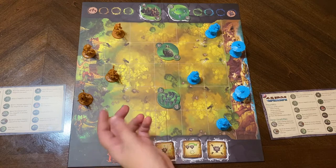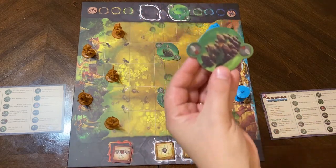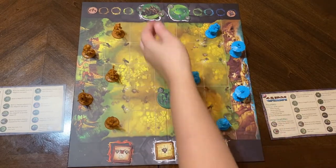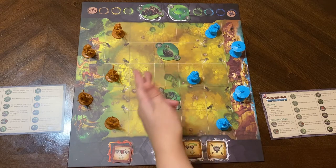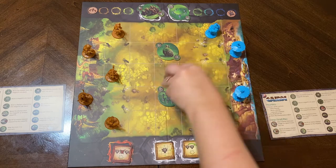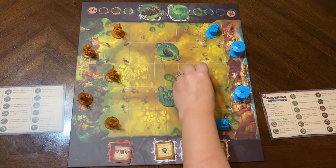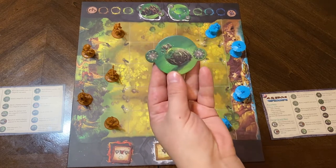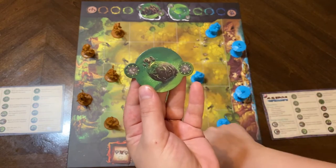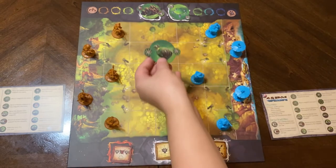On the spot where the scoring happened, you place one of these megaliths, which have different abilities you can refer to on the sheet. There are already two megaliths on this board, and if you land on them, you get the effect. This one lets you move your shaman to another megalith, and this one lets you move your shaman in any direction when landed on. You can stack that — land on one megalith, then land on the next, and move in any direction further.